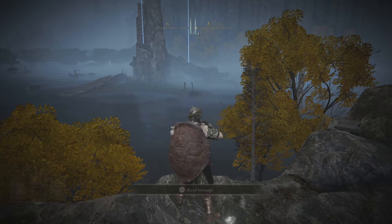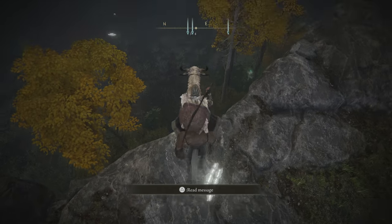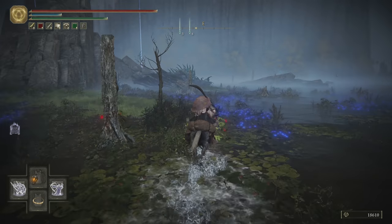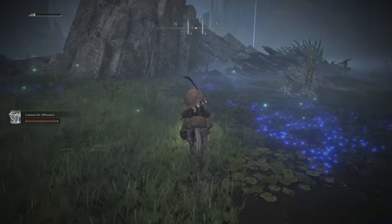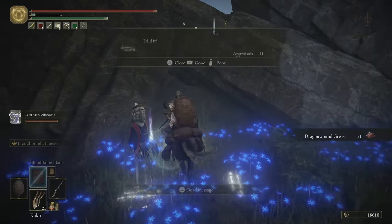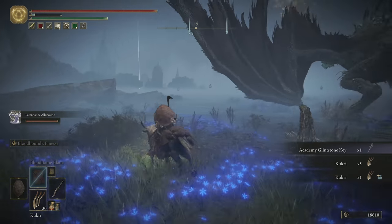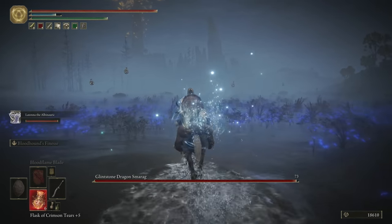Head on over to the third marker we made. You can already see it there, and there is a dragon waiting at that marker. First thing we're going to do is summon up some stuff to distract him for now — we want to grab some loot, because the key we need to get into the academy is right here. While the summon takes care of him for a little bit, I'm going to talk more in-depth about dragon strategies.